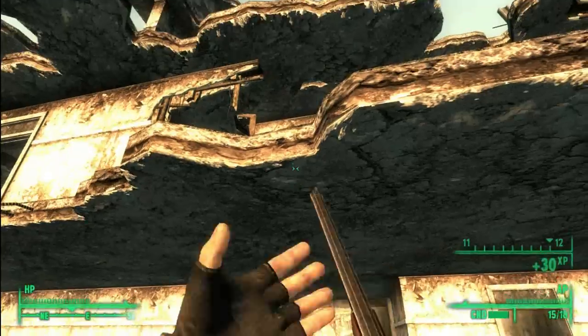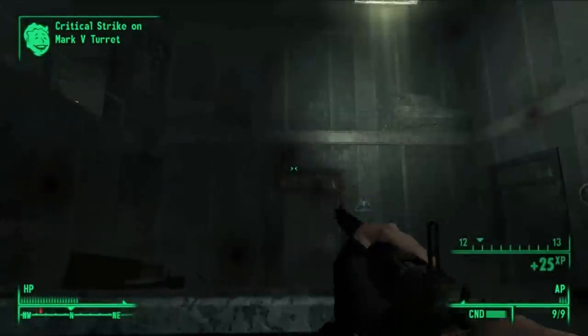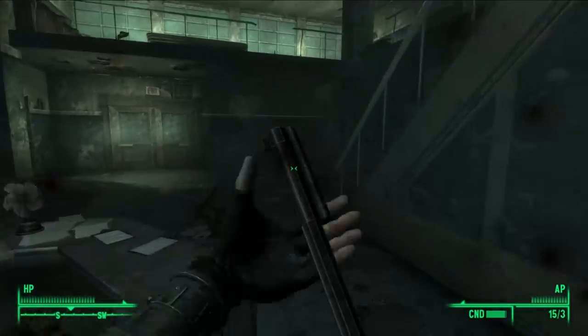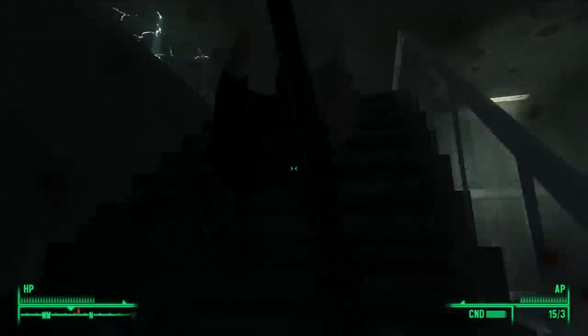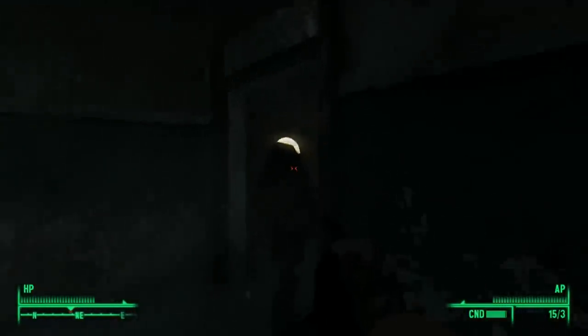Now, the one big downside with this weapon is that it uses .44 magnum rounds, which just happen to be the rarest type of ammo in the entire game. If you don't have any of these and you need to acquire some ammo for the Lincoln's Repeater, head over to Rivet City and talk to Flak and Shrapnel. They will sell .44 magnum ammo. Then just wait a few days, talk to them again, and you'll be able to buy some more.